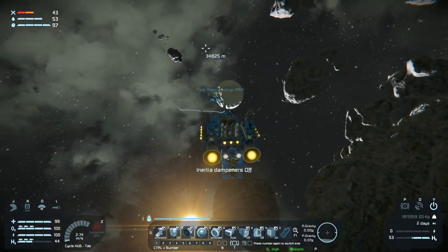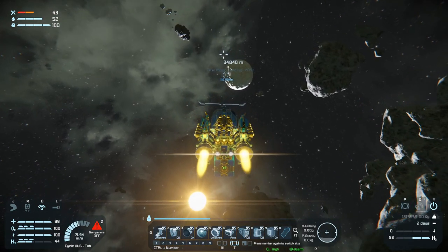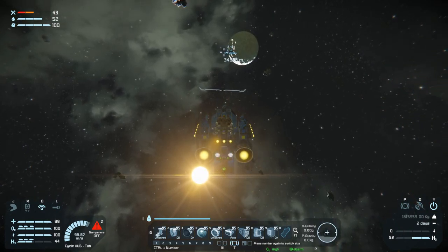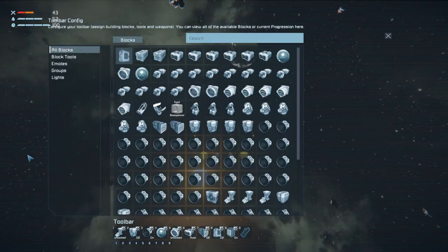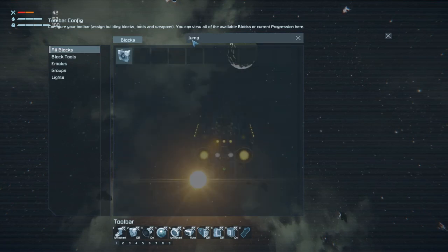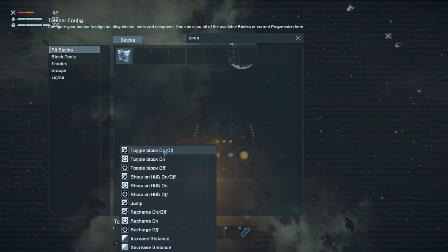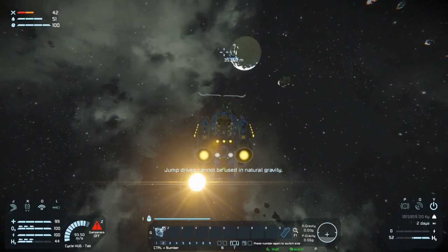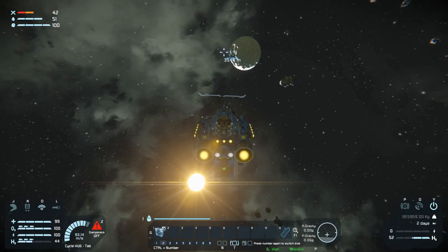Turn that off. Alright, let's see. Jump drive down here. Is it recharging, I wonder? Jump drives cannot be used in planetary gravity. We just need to get out of the planet's gravity and then we can use it.